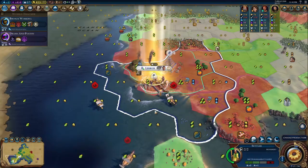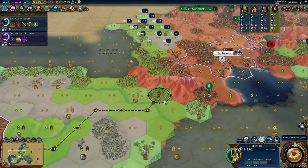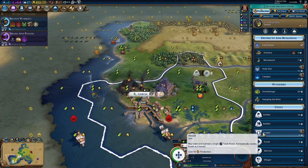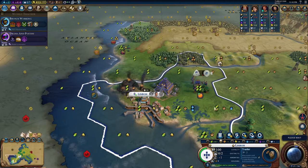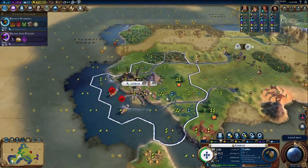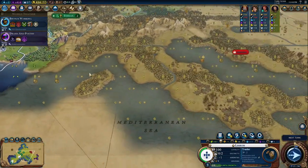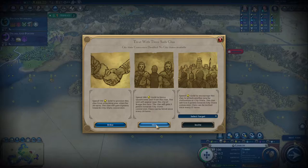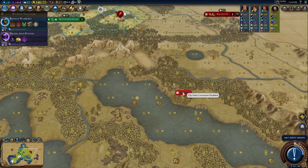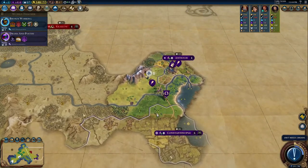We want to settle a city on this wine ASAP — we've kind of been slow with that. I'll settle here and move over here. He's actually blocking me over there unfortunately. Maybe even a trader — let's get a trader and start to capitalize on Portugal's early bonuses. Maybe we can even go to Otawatica and see how far the trade route ranges extend, though I'm worried these guys might pillage my stuff.